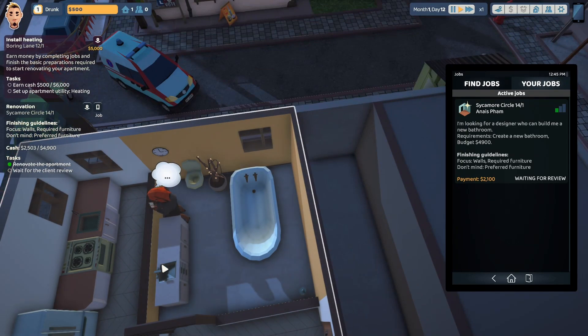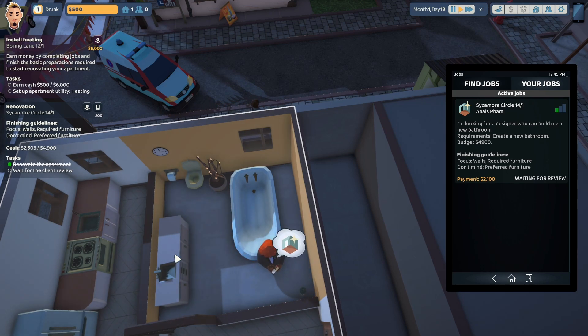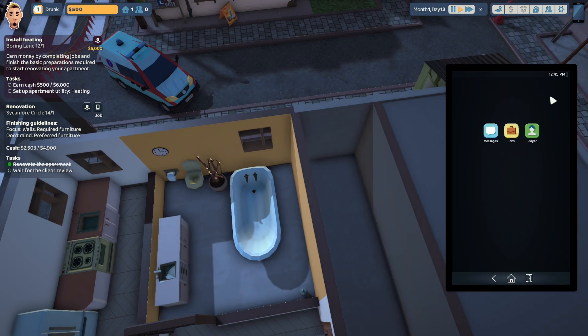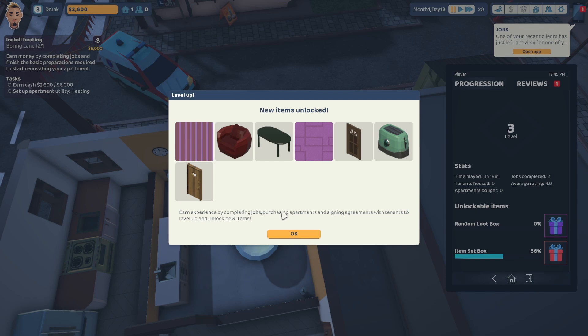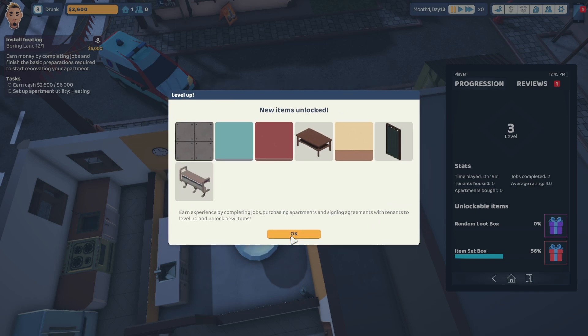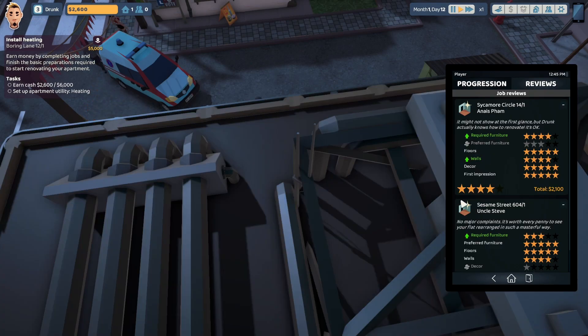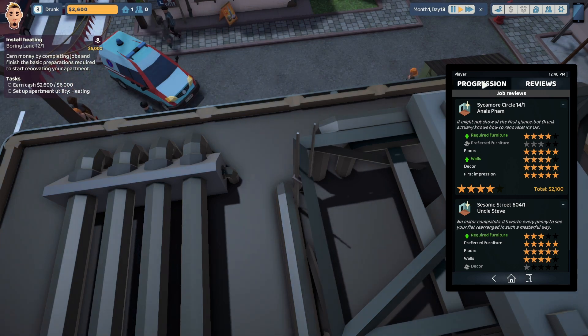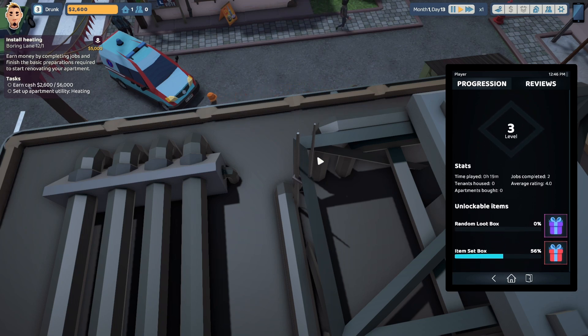She's looking at the expensive sink — she's happy. Oh, she's in love! She's writing a review right now. We're at level one right now and new items are unlocked. Earn experience by completing jobs, purchasing apartments, and signing agreements with tenants to level up and unlock new items. We got all sorts of stuff — a wall coat rack, workshop concrete, ocean blue, red, faded yellow wallpaper, and an ocean accordion door. The review says: 'It might not show at first glance, but Drunk actually knows how to renovate.' Four stars — she wasn't really crazy about the walls. I gave all the preferred furniture, the decor was great. We're at level three now, so we're building up as we go.